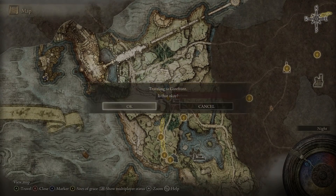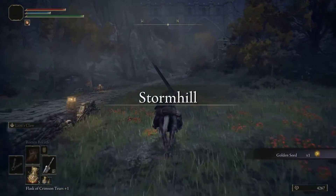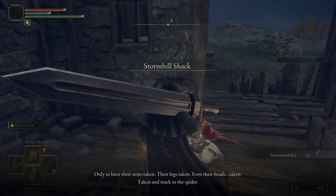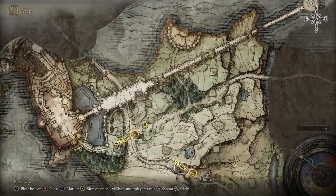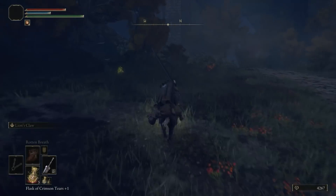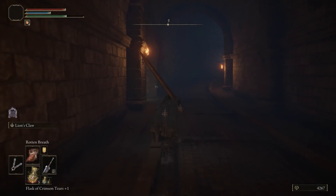From the Gate Front grace, run through Stormgate on the right side. Grab the golden seed as soon as you get up, then grab the grace. Sit down because wolves will attack — they get summoned from the sky. Go to the spirit tuner, exhaust all her dialogue, and send her to the Roundtable. Head a little northeast to grab the tear, then head up the path straight into the tunnel and find the grace.